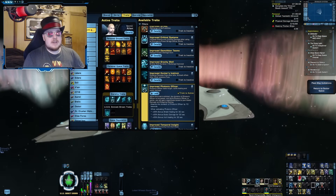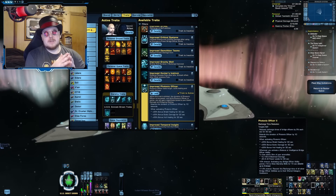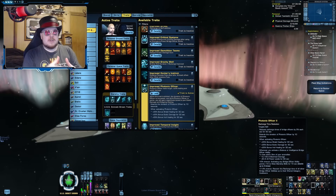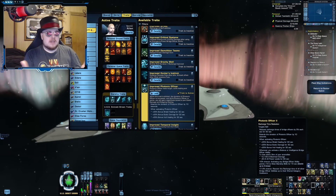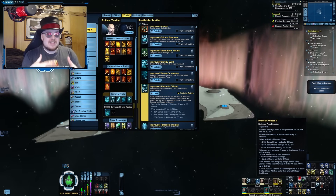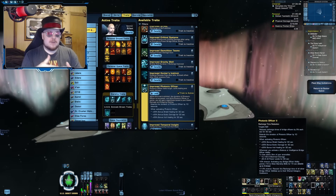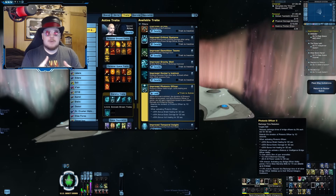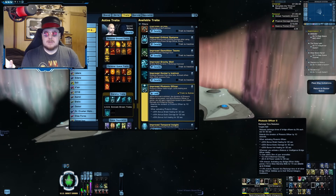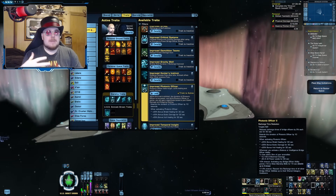You really want to make sure you have at least Photonic Officer one, but Photonic Officer two is generally better. Photonic Officer three is kind of overkill — if you have room for it, at that point you're better off using something like Gravity Well or another science ability that will be more beneficial to your damage. Photonic Officer two is generally the target with this method.